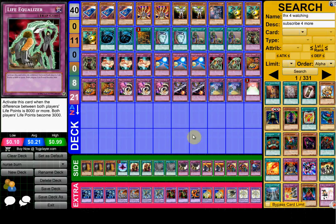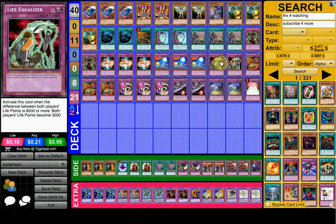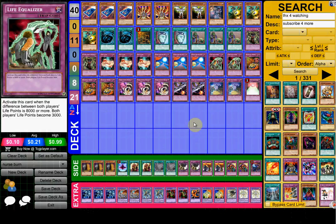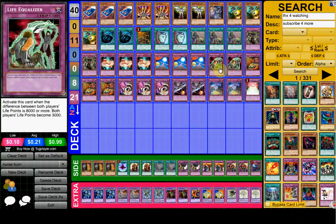Another card he's playing is Life Equalizer. Activate when the difference between both players' life points is 8,000 or more, and both players' life points become 3,000. It's not that hard to get off, especially if you open Wall of Revealing Light. You go Hope for Escape, then activate Gift Card or Upstart Goblin, then Life Equalizer — bam. You could be at 500 life points, who cares? Life Equalizer, you're at 3,000. They could be at 10,000 and bam, they're at 3,000. And you just got all those pluses from Hope for Escape and got life points back for free.